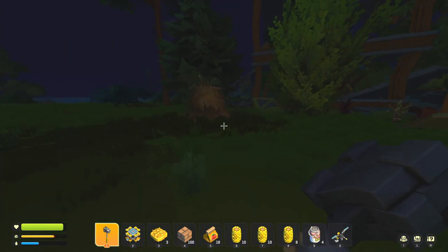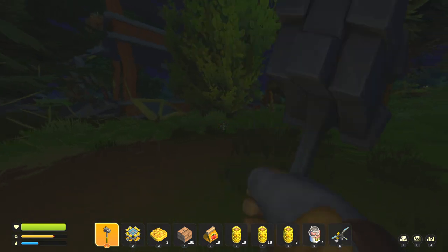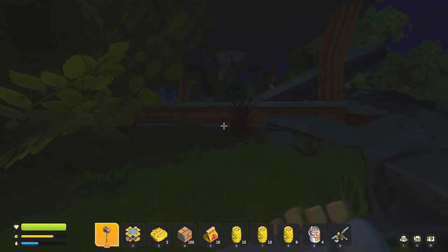Here's a tip we haven't seen yet — this is a wheat pile. You're going to want to smack it because sometimes there are loot crates hidden underneath.